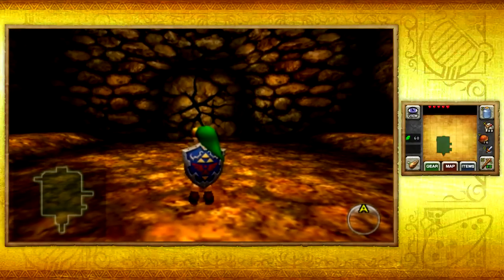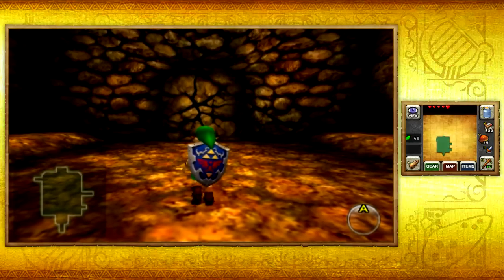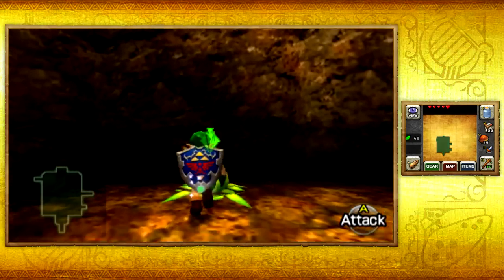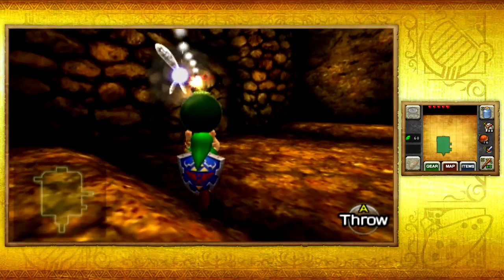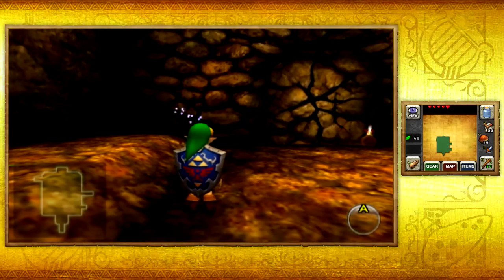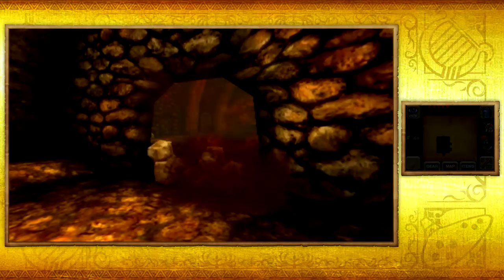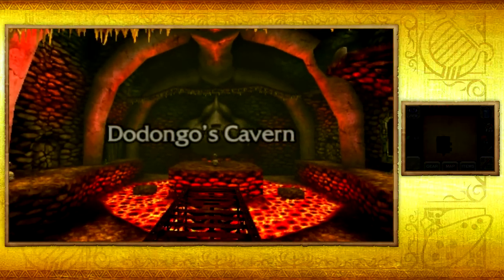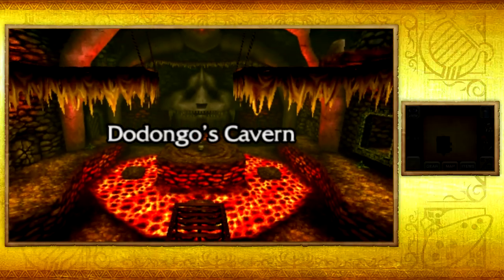Hey guys, and welcome back to The Legend of Zelda Ocarina of Time 3D. In this episode, we're going to be taking on the second temple as Young Link, and that is... I would give you guys the title, but I don't want to spoil it yet. I mean, it should be obvious already, but I'm kind of waiting until we explode this wall so we can get a better view at it. And that is Dodongo's Cavern.